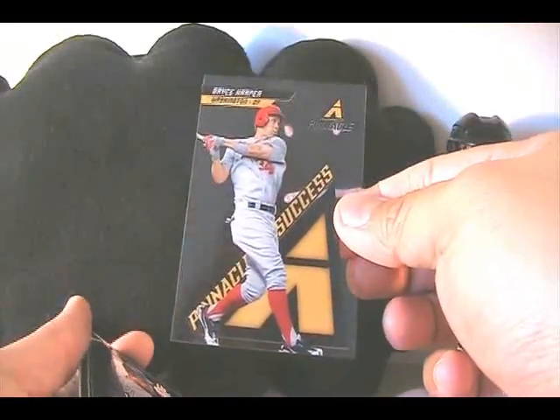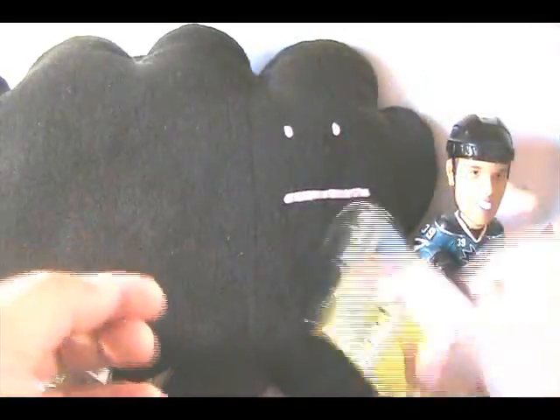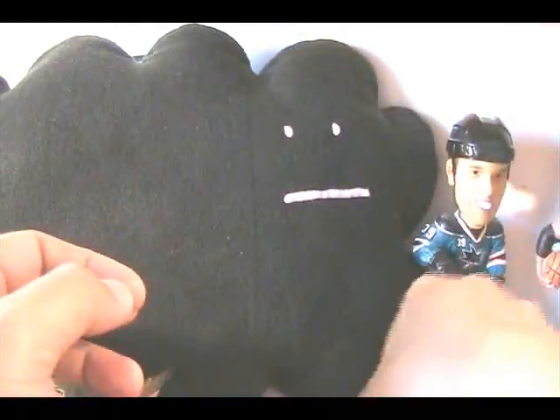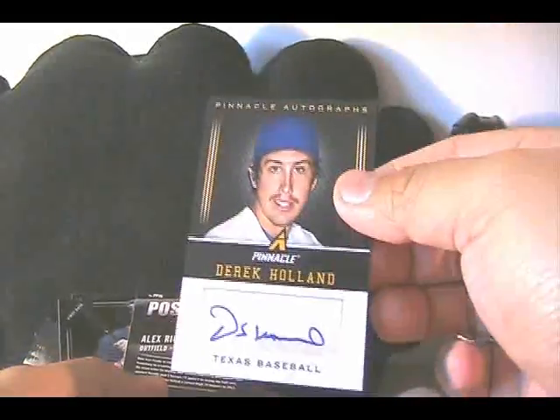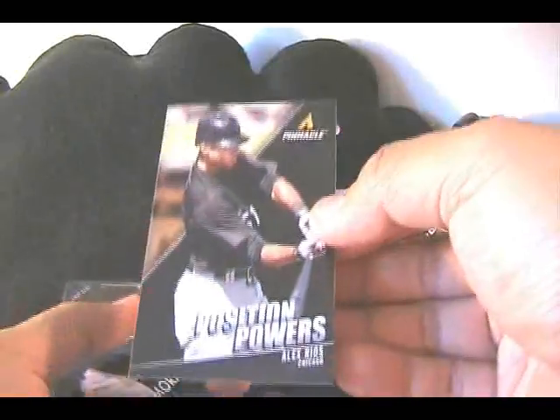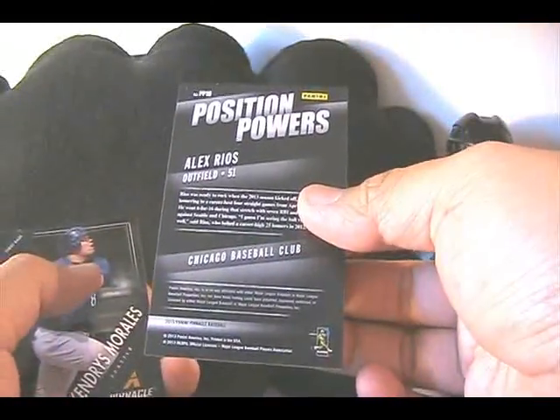Bryce Harper, Pinnacle of Success, acetate. It's a long break but a fun one, and I will be taking my time to look through these later. Looks like an Artist Proof here — Chase Utley. I don't think these are numbered, but artist proofs used to be one per box, and I'm wondering if that's the same with these, continuing the tradition. Looks like another autograph — Derek Holland, Pinnacle Autographs, same design as the other one. And then Position Powers — Alex Rios — interesting, it looks like almost one of those game cards or a sweepstakes card, but that was an insert.